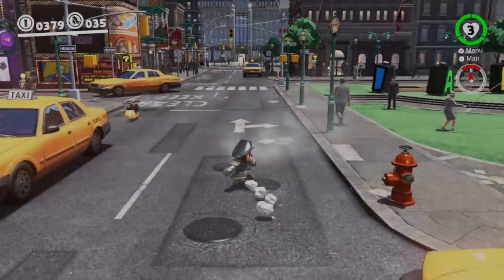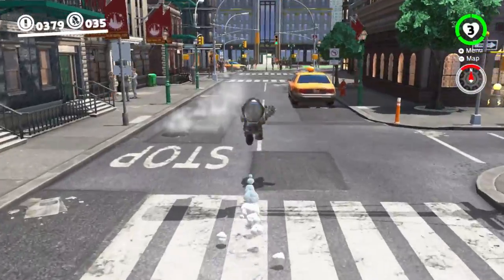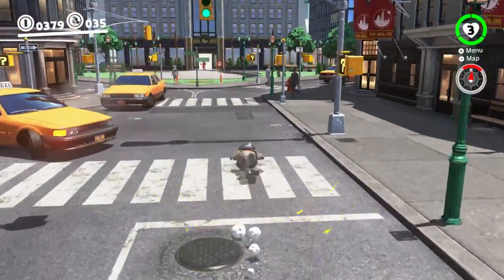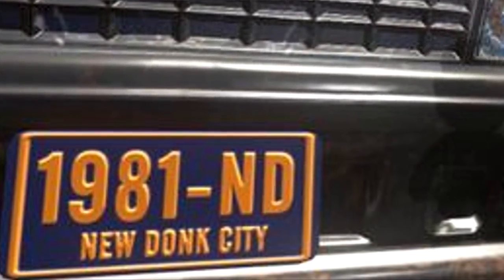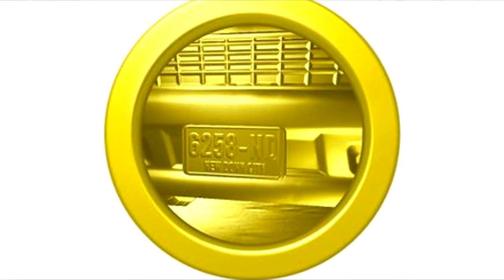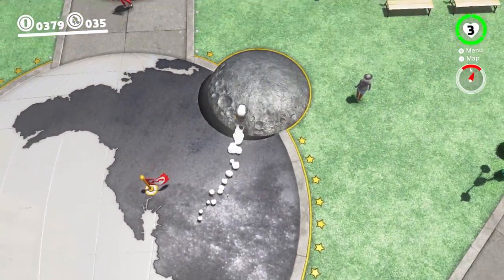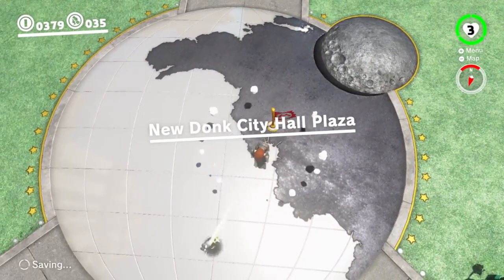Also, apparently if you look at the license plates of the non-moving taxis in New Donk City through the coin filter, the plate number will change from 1981 — a reference to the year Donkey Kong was released — to a seemingly random 6258. I have no idea if this was just a glitch or if the game calls a different model when the taxi is viewed through the filter, but it's definitely strange.